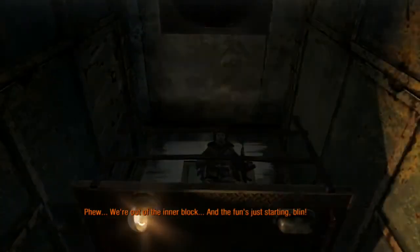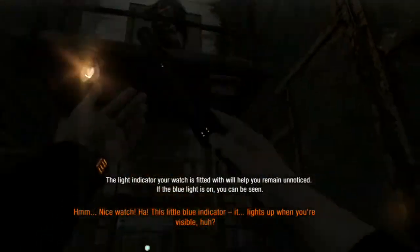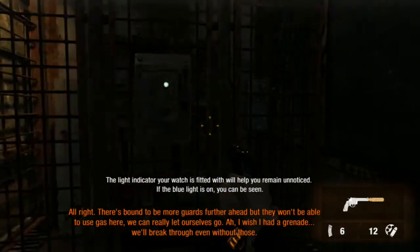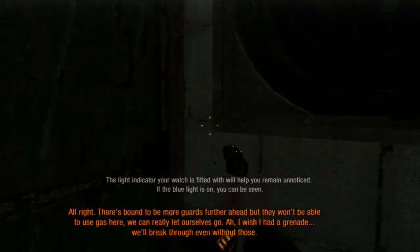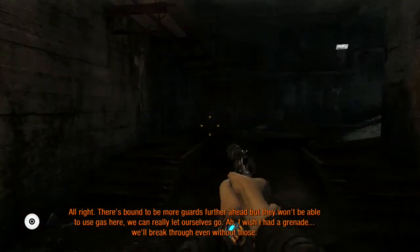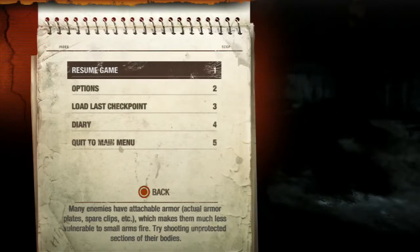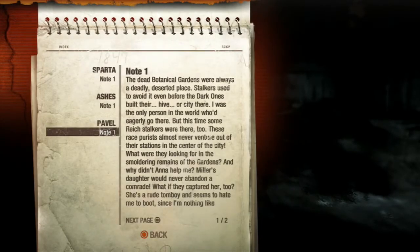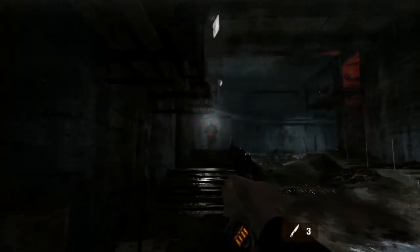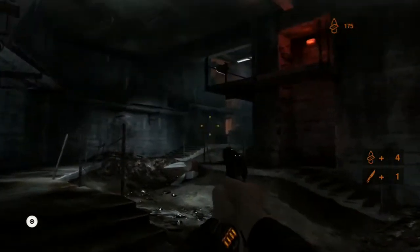The fun is just starting - brilliant! Catch this. Nice watch. This little blue indicator lights up when you're visible. There's bound to be more guards further ahead, but they won't be able to use gas - we can really let ourselves go. I wish I had a grenade - we'll break through even without one. Let's move. You take the low route. Man, this game - using nothing but throwing knives.